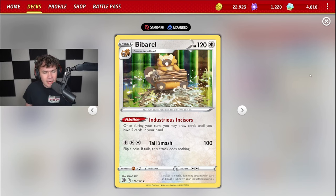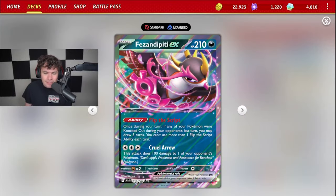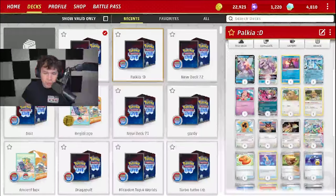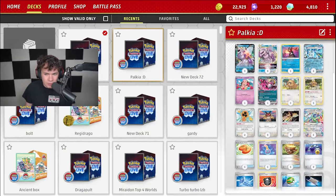We got Bibarel here, being able to just have more draw power with that Industrious ability. Also got things like Pheasant Dipity as well with Flip the Script. Radiant Greninja is an incredibly powerful attacker in this deck, and also a consistency card, being able to get those Water Energies into the discard pile. You also have Moonlight Shuriken, which paired up with Canceling Cologne can create situations versus those low HP setup decks where you can pretty much win the game on that second turn, wiping out their support Pokemon.